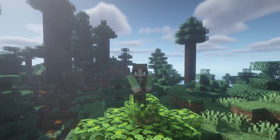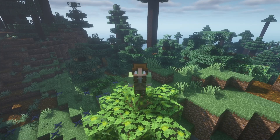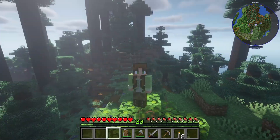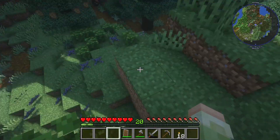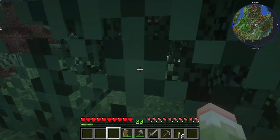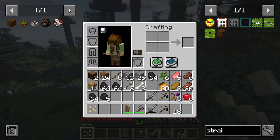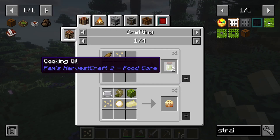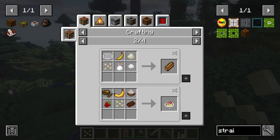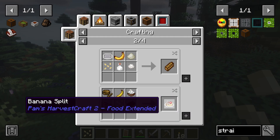Hello everyone and welcome back to Wild Craft, where we're doing a whole lot of wild and not a whole lot of craft. But to be fair, that's what this is all about — just exploring in nature. Oh, what is this? Pine nuts! You can make cooking oil, banana splits...